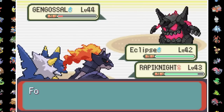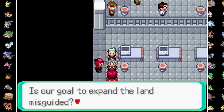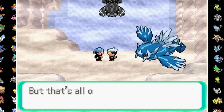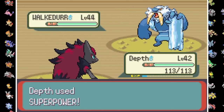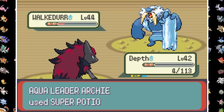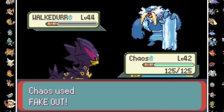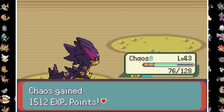Team Magma is causing problems at the Mossdeep Space Station, but the only new fusions we see are Maxi's Gengossil and Steven's Rapa Knight. Once the cult leader realizes his dream is dumb, we give chase to Archie at the Seafloor Cavern. We make it to Kyogre before him, but the pirate challenges us to a battle. After dropping his Might Doom and surviving Walkadur's Karate Chop with 4 HP, Chaos fakes out for an uncontested knockout, then two Thunderbolts KO the Lycanpedo Midnight, giving us the win over the second boss.